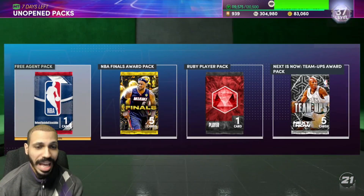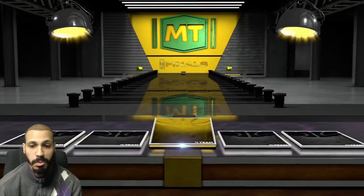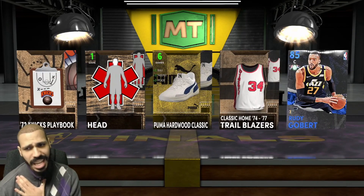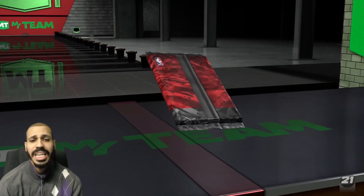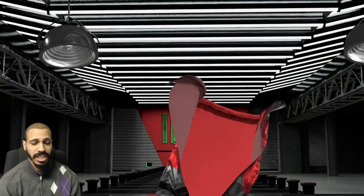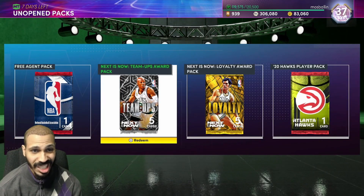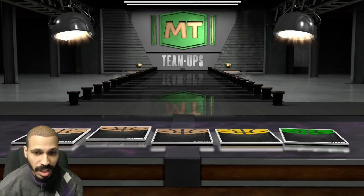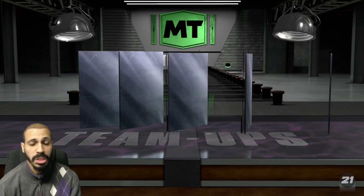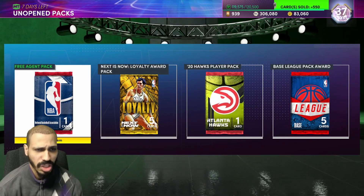Here is our first real promo pack — no gem yet, but they're saving it. I know we're gonna get something, I feel it in my heart. We got all of these packs from playing limited and the challenges that give you packs. We got a Jokic — I'll keep that just in case. There are spotlight challenges and weekly challenges that are pretty dope. If you don't have MT, you can still pull something good. Coaches are kind of up in price right now.